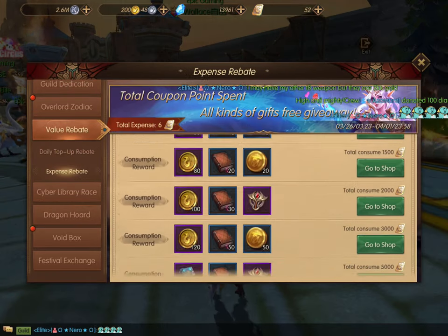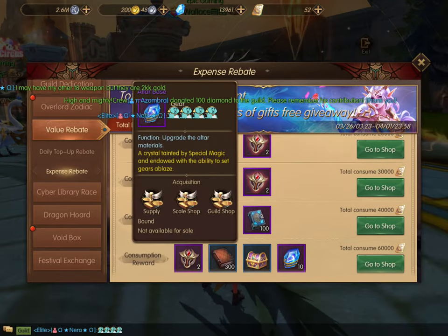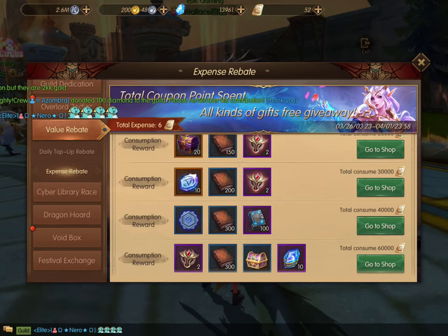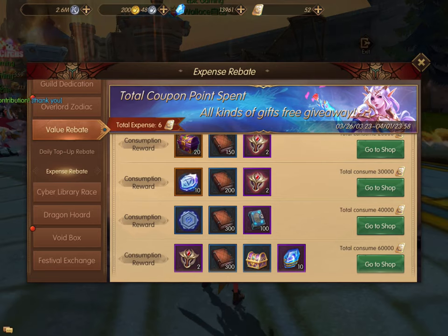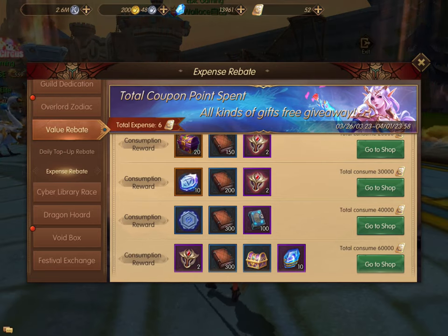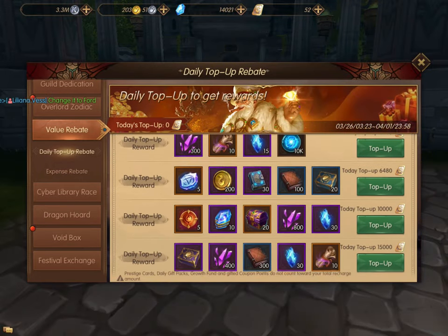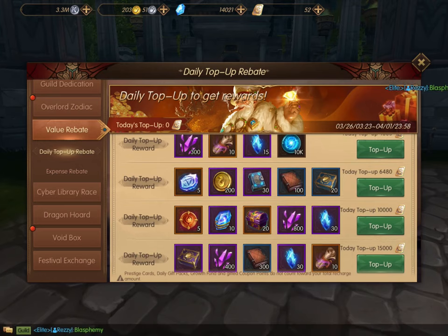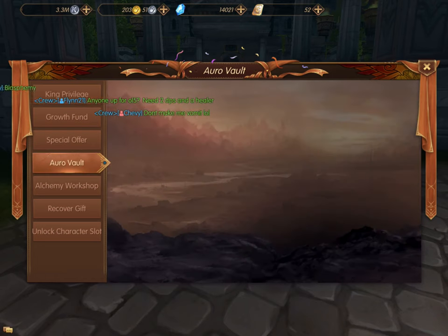Up above that, still under the Value section, is a Value Rebate and Expense Rebate. Down at the bottom, if you are spending money on the game, make sure to collect these rebate items and you will get some altar stones there. The rewards under the Value Rebate changed — there's a Daily Top Off Rewards section, and there were also some altar bases there. So if you're spending money, check out that Value Rebate section.